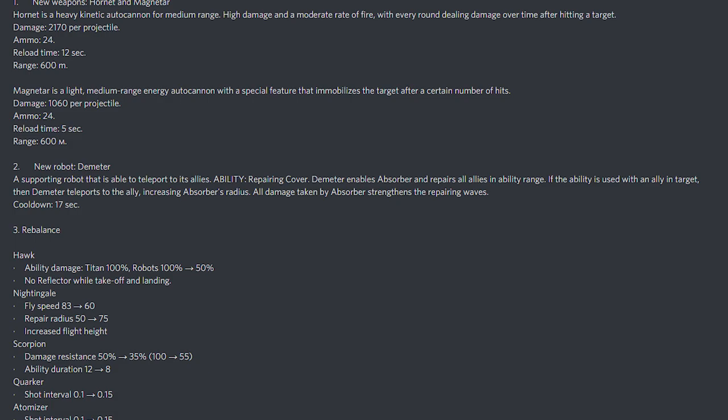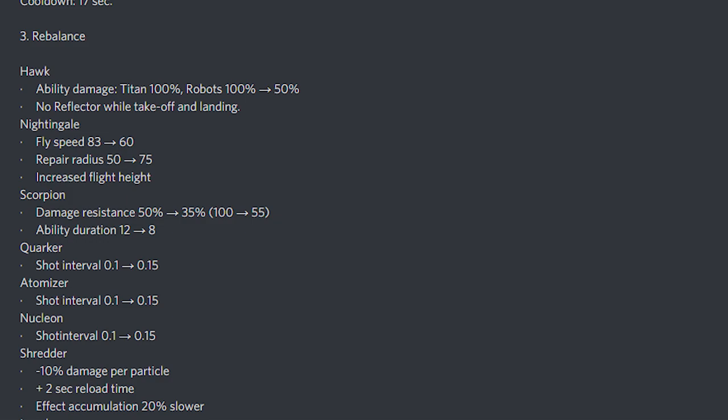The Hawk is getting a nerf: ability damage against titans goes from 100 to 50, so it will do 50 damage to regular robots, and there's no reflector while taking off and landing. The Nightingale fly speed goes from 83 to 60, so they're reducing its speed. Repair radius increases from 50 to 75, giving it a bigger healing radius, and increased flight height means the Nightingale won't be able to capture beacons while flying.